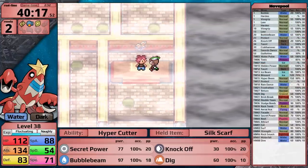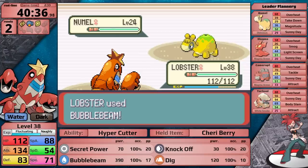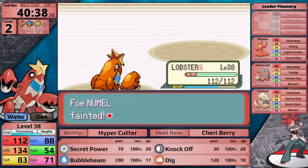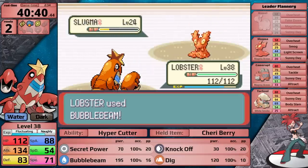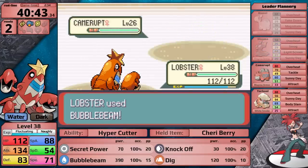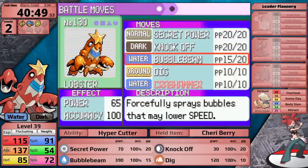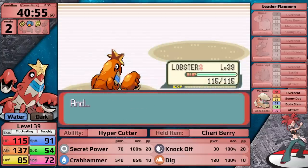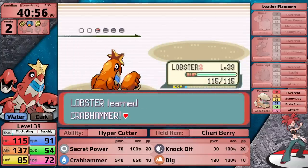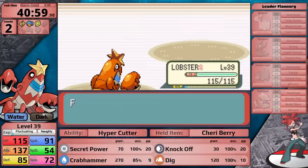Easy victories are going to continue because up next is Flannery. This fight should be completely trivial — I one-hit the Numel, the Slugma, and the Camerupt, because they all take so much damage from water moves. After finishing off her second-to-last Pokemon, my Crawdaunt levels up and learns Crab Hammer. I really wanted to use this move for style points, though in retrospect I should have put it in place of Knock Off instead. Either way, Crab Hammer is a cool move, and its high critical hit ratio comes through to knock her Ace out in one turn.